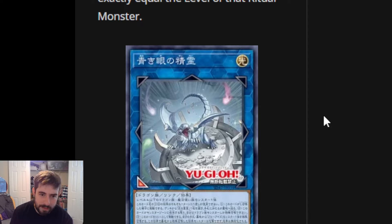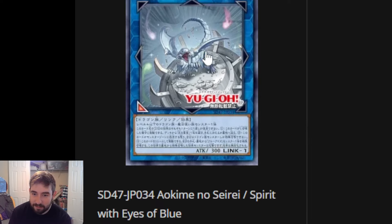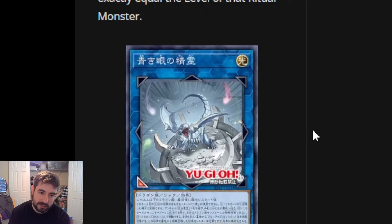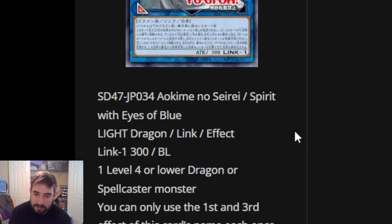The final card and definitely the real big banger from this wave is Spirit with Eyes of Blue - a new Link 1 for Blue Eyes. This card is crazy. The design is really cool too - it's just like a little baby Blue Eyes that just broke out of its shell.